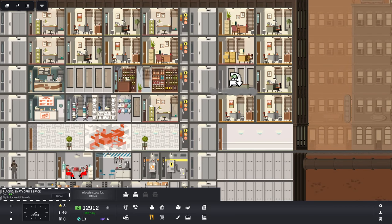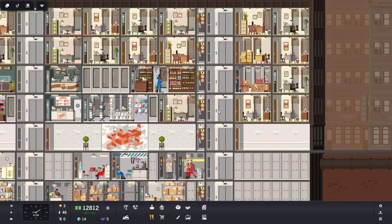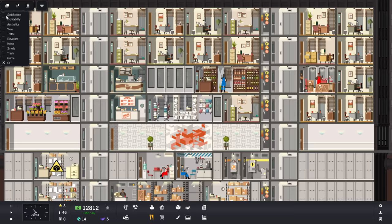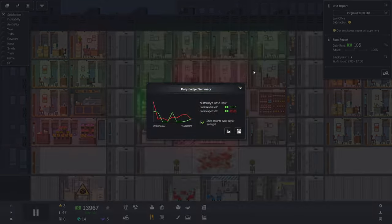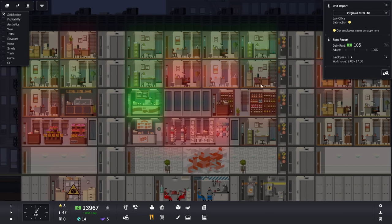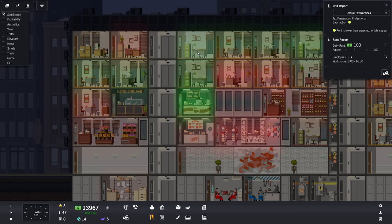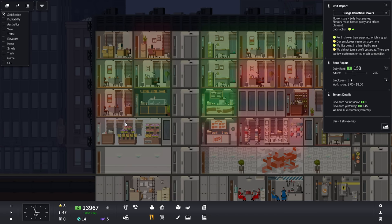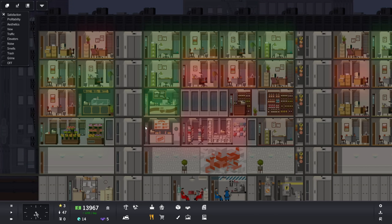We've got a little bit of space here for one more office. Another insurance agent at 95% — we can throw him in there. A little bit more money per day is fine — we're getting $652 per day. Let's check the report for the day. Satisfaction is a little bit dark in some areas. Our profits are definitely going up — the profit line is starting to meet the expenditure line, which I enjoy. There's a graphic designer studio — their happiness stays up if we keep it at 75% rent.